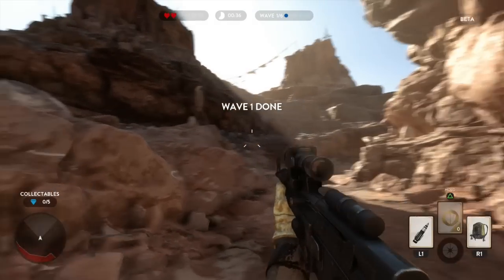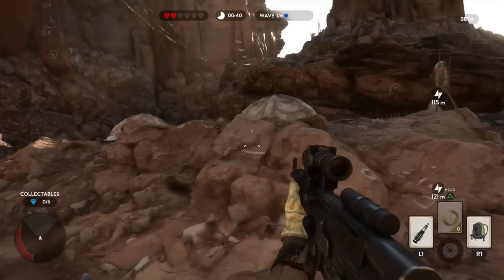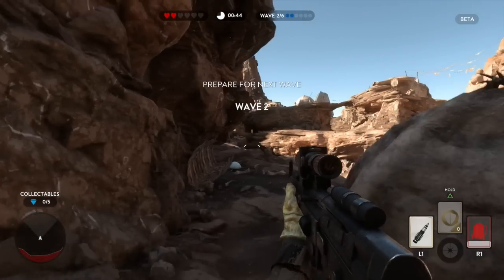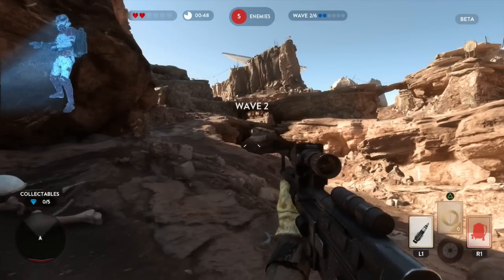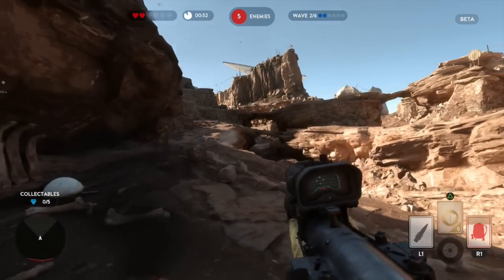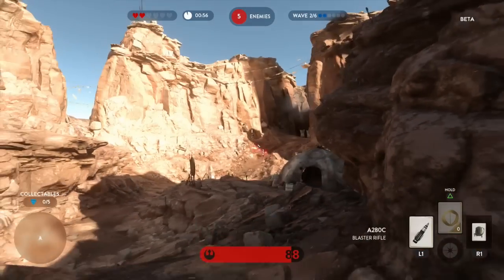On L1 and R1 I've got power-ups. Here is the jetpack — good for getting out of situations — and you can see it cooled off and I'll have it back in a moment. If I press L1 I get a rocket launcher, which is going to be used to lock on to something big like an AT-ST that you want to blast.